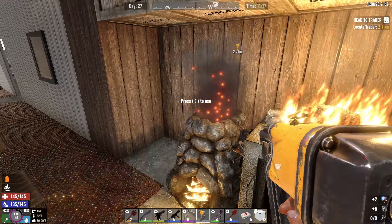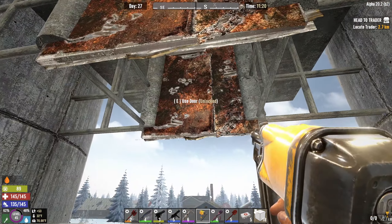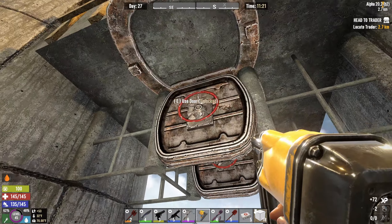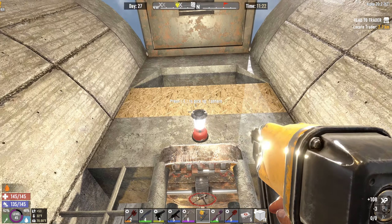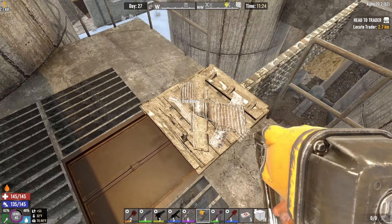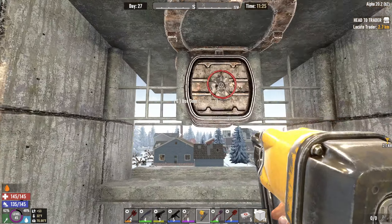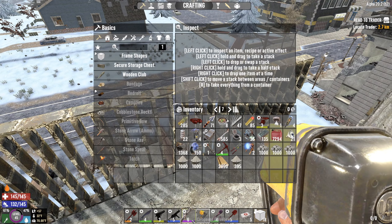We'll grab up the vault hatches and the spotlights and let's get to work out front. First things first, just get that upgraded, get those in, and we'll work on getting the other one in eventually. I'm not going to upgrade that one — it's just more to keep me from falling off the back end than anything.